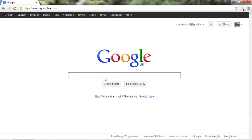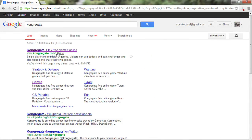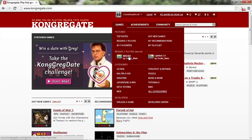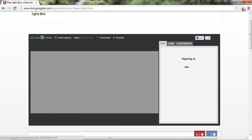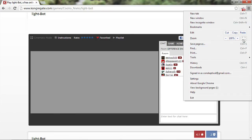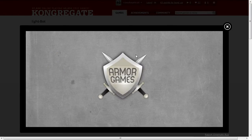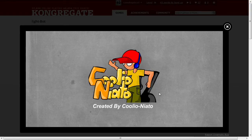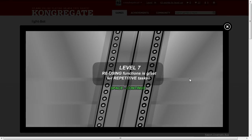Okay, time for level 7 of Lightbot. Let's go to Congregate. Games. Let's play Lightbot. So this is the little game where you get a robot to light up squares on the ground and learn programming in the process. So let's load the game on level 7.